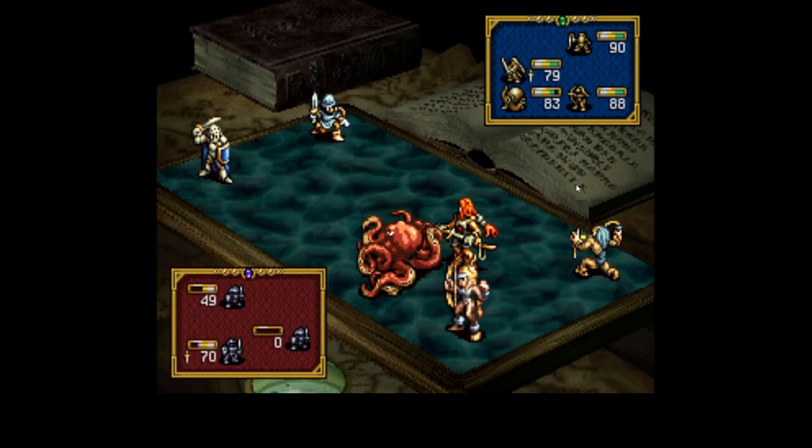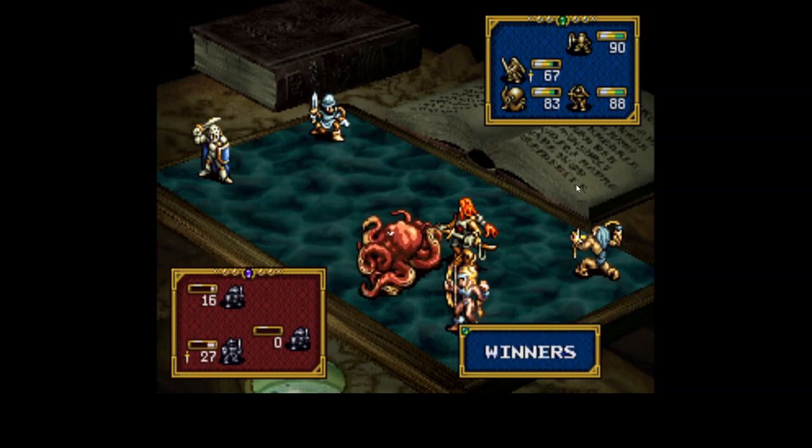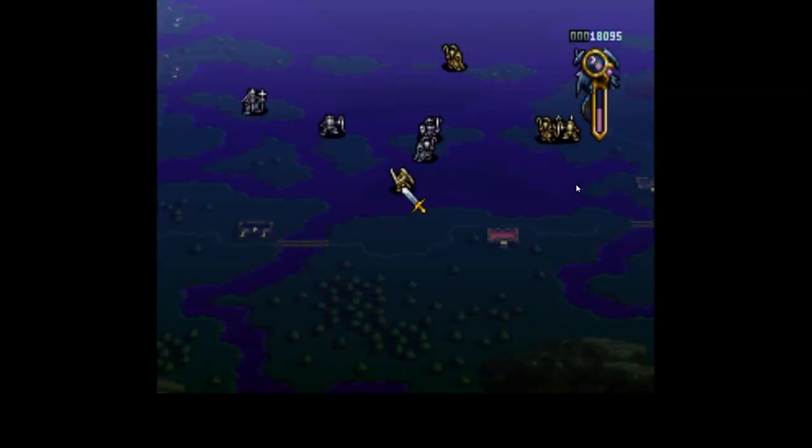I'm probably not going to be getting most of the good characters. I might try to get one or two by manipulating my alignment and reputation, but for the most part I'm just going to focus strictly on Deneb and Galf. I'll get Gilbert and Canopus obviously, and I'll get Ache and Lion — but any of the ones that require really high alignment and reputation, I probably just won't bother with.